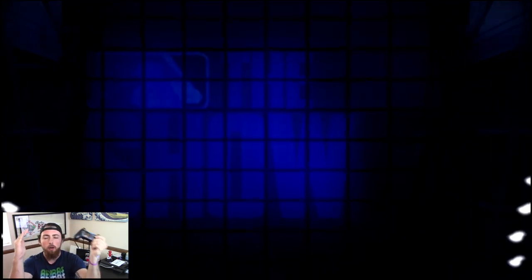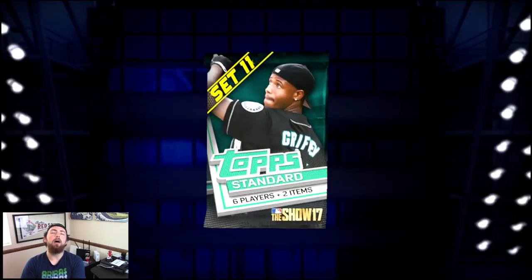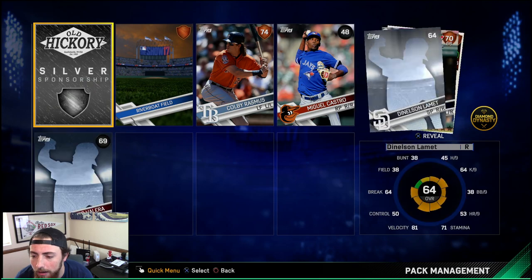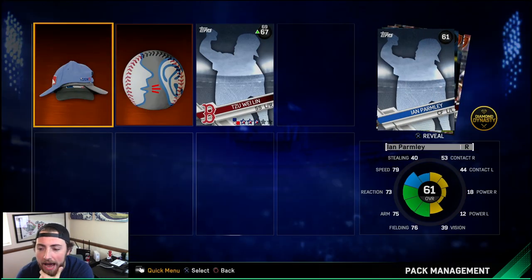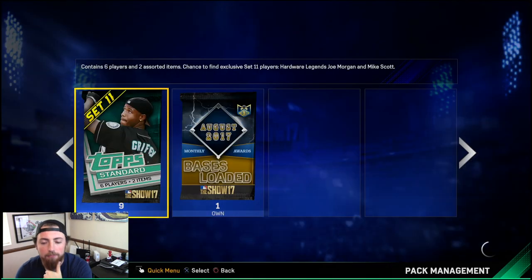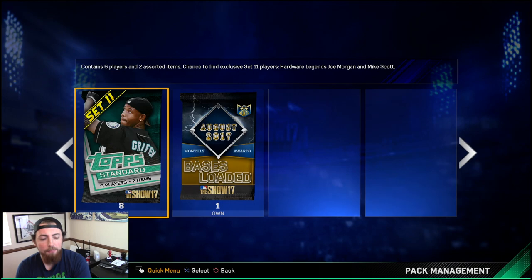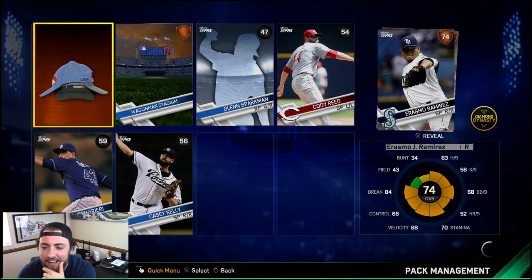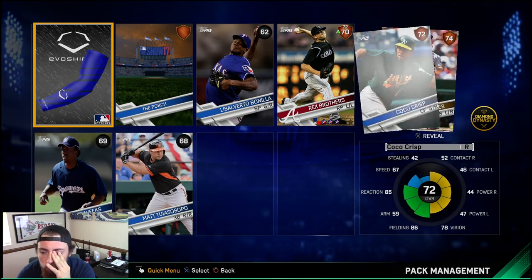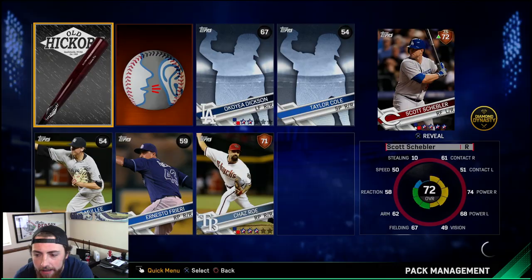Andrew Benintendi — freaking gone. 11 left, please. We only got 11 packs left for one diamond, I'm begging you. Help me. We get Billy Wagner again — oh my God, the troll packs are back. Come on, just pop out a diamond one time. Nine left. Maybe they're not giving me my diamond because it's in my bases loaded pack. Nothing there. Eight left. I don't know why I open packs anymore, boys. I really don't know. Seven left — come on, please, one time. Six left — please, Lord. One diamond one time. Nothing there.